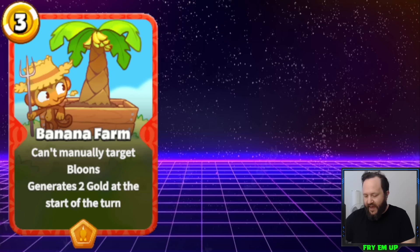In PvZ Heroes, Hearthstone — your mana, brains, and sun don't last from turn to turn. The gold in Bloons Cardstorm absolutely does stack. So even if you can't use your gold one turn, it's just there for the next turn plus an extra 2 gold, and you're able to take over the game way too easily.